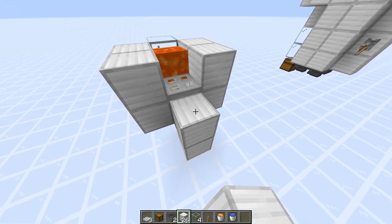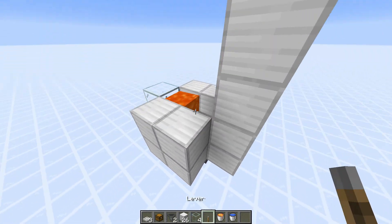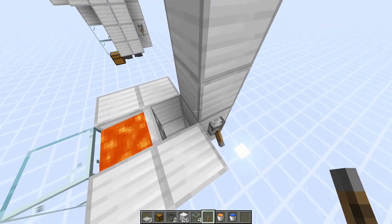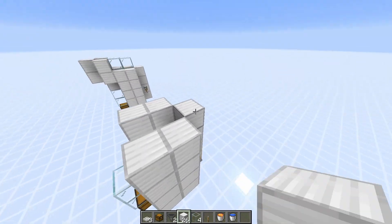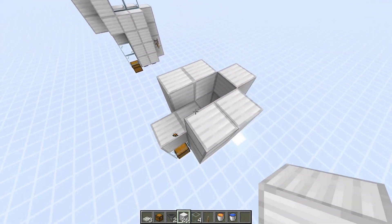You can then remove that block and replace it with a lava bucket. At the end here you want to place four blocks going upwards, not including this one. At the same height as the trapdoor you want to place a lever and power it so the trapdoor opens like this. Continue the sides up so they are at the same height, then on top of the lava and the glass you want to place blocks.